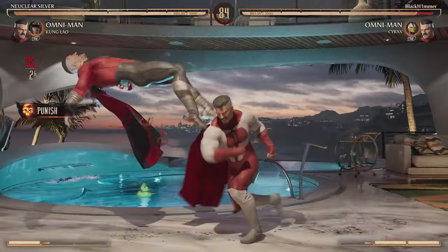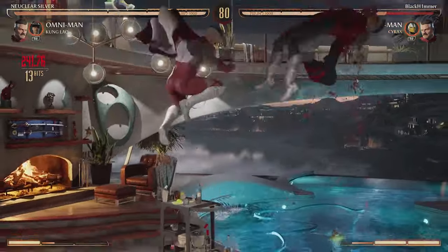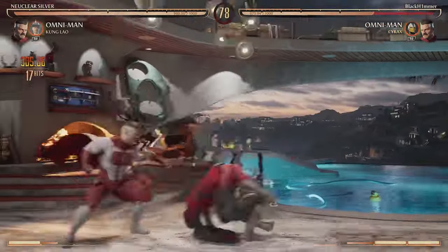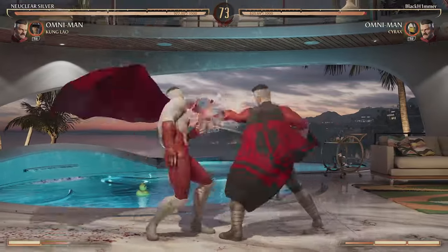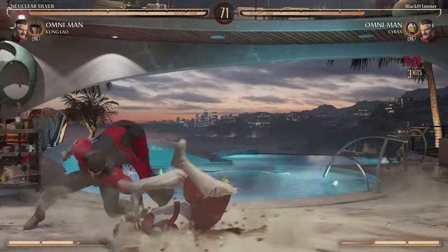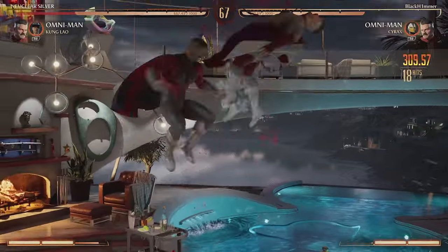Next up we have Cyrax, and at first I didn't think much of Cyrax — right now we are the ones getting our ass kicked. But he drops the combo into a reset and we're back on the block pressure game. He's gonna go for a really unsafe grab and we're gonna get a full combo off of this. Check out what Cyrax is able to do for Omni-Man.